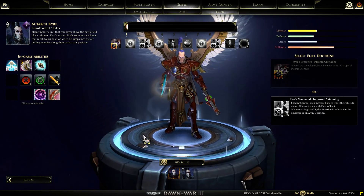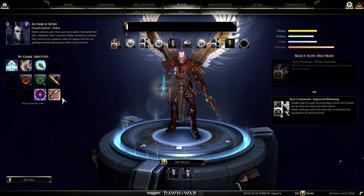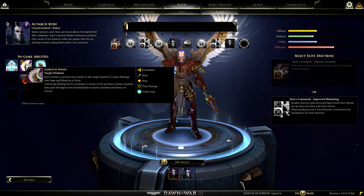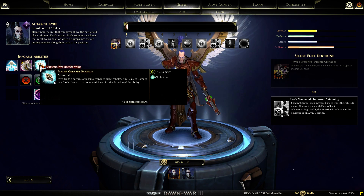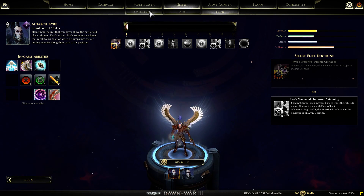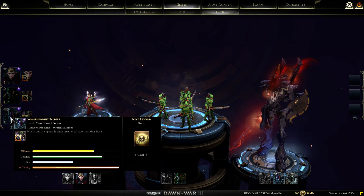Next up is Baltarch Kyre. This is probably one of the newer guys to come out. Abilities include Skyleap, Eldritch Winds, and Plasma Grenade Barrage. And you've got some Elite Doctrine upgrades and unlocks you can grab. I'm not going to really look at all this other stuff - we've already done that countless times.